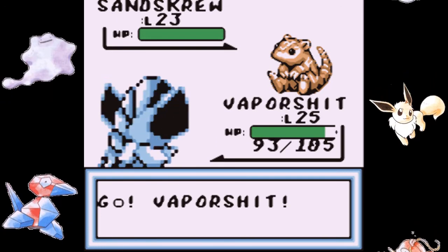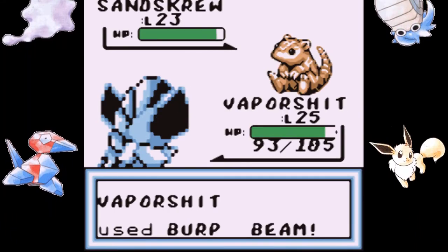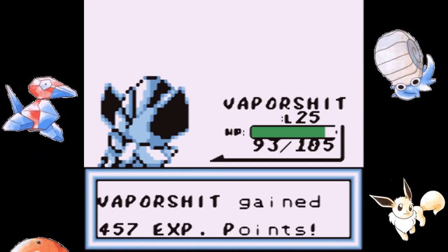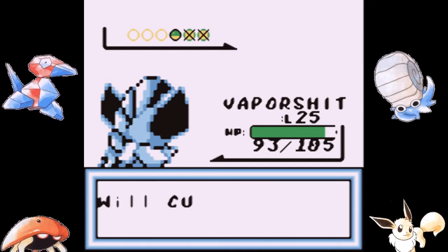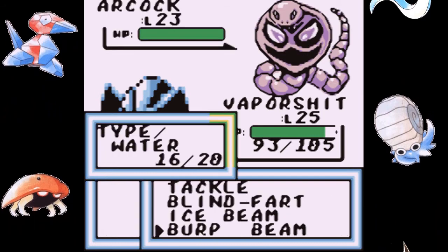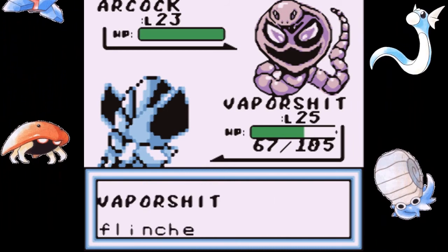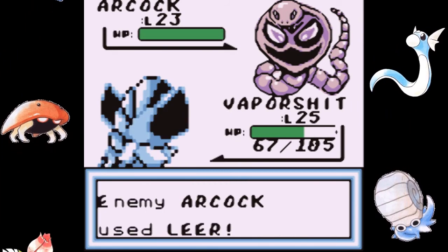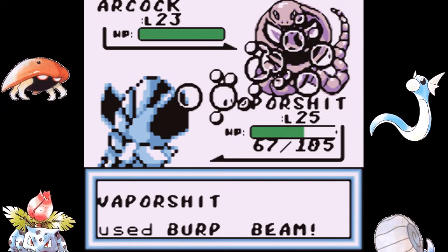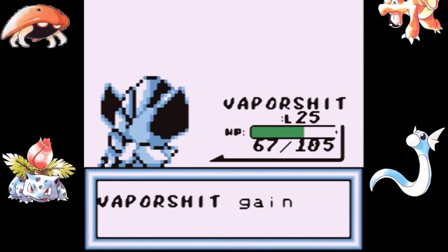We now have something who can take out ground types and rock types. We can now use Burp Beam, or Ice Beam, or all the other beams — put our high beams on, we're going through this. And then Arbok, the evolved form of Feckles. If it's still a rock type, it should go down in a Burp Beam if we can hit it. That's pretty powerful — super effective hit and the kill. Always good.